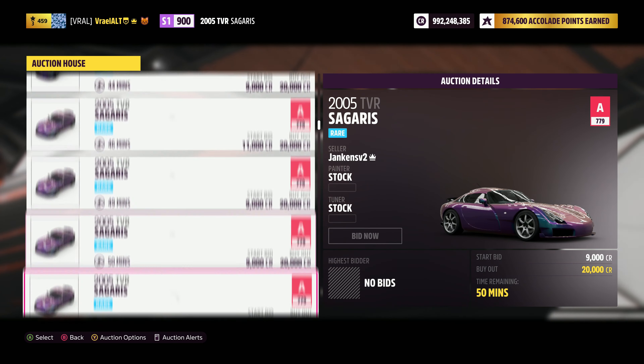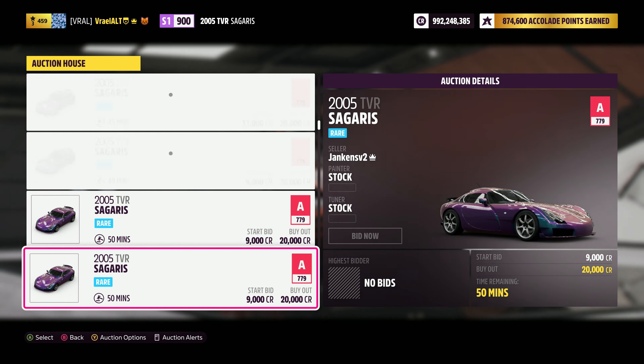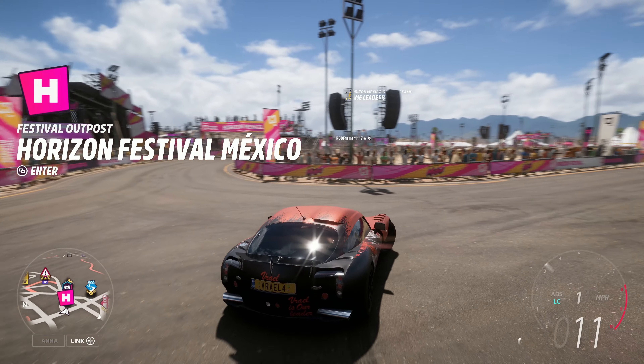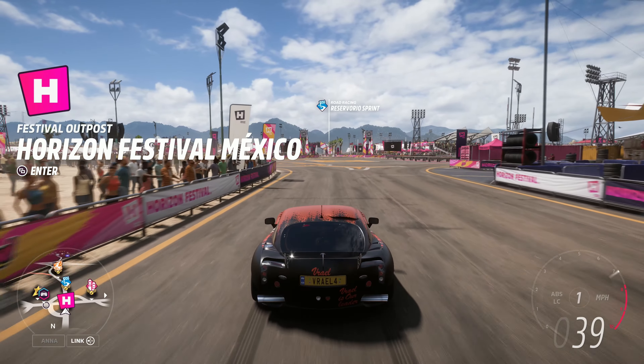You can actually buy it for around 9,000 credits if you're able to bid. If you're not worried about being the first owner and don't mind buying it in the auction house, I'd definitely recommend it - it's less than a quarter of the auto show price. Once you own it, all you've got to do is drive it.